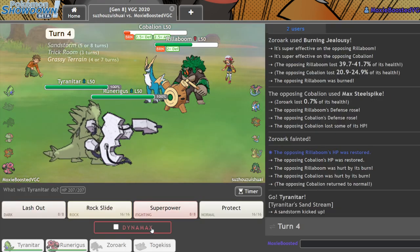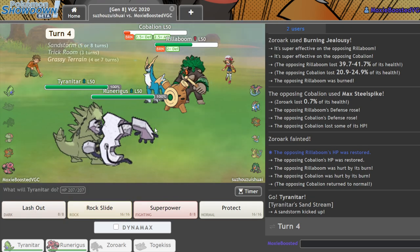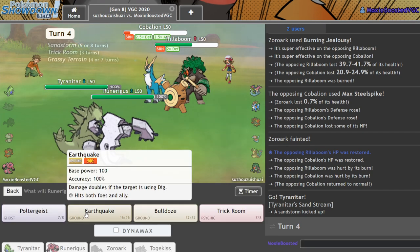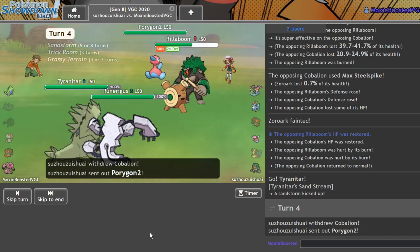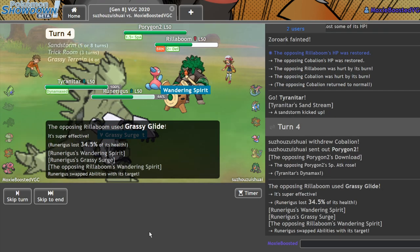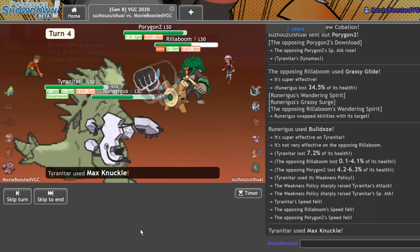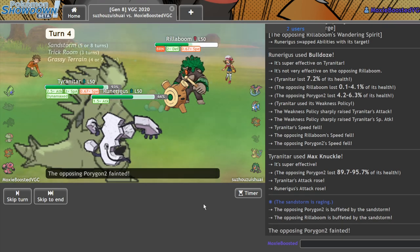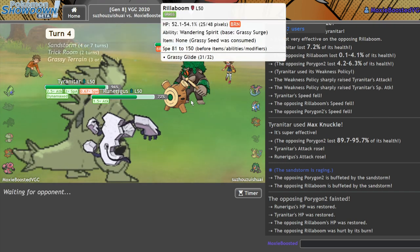In comes the Tyranitar. I think it's about time we just Rock Slide. Actually, he should Fake Out. It's probably in my best interest to Max Knuckle and Bulldoze. Yes — Max Knuckle and Bulldoze works, that's beautiful! There's the Grassy Glide — it's going to do nothing because you're burned. And I get Grassy Terrain, so that's cool. Get this Max Knuckle off — and the sand should do it. There we go, there we go dude!